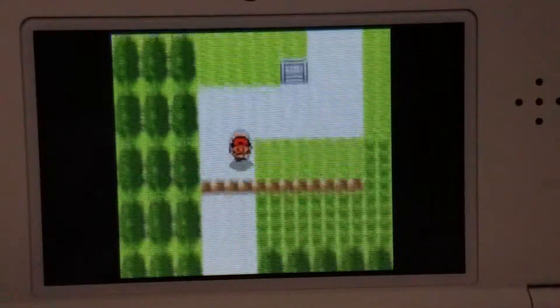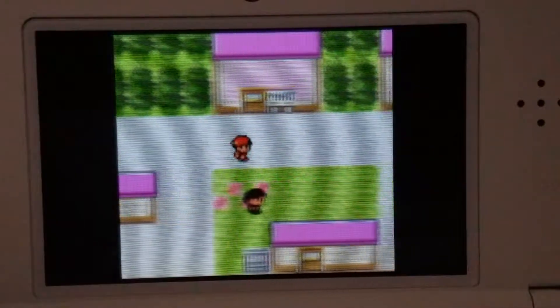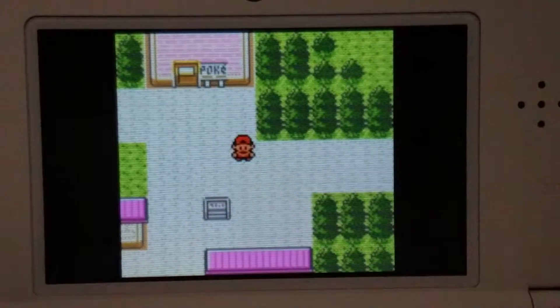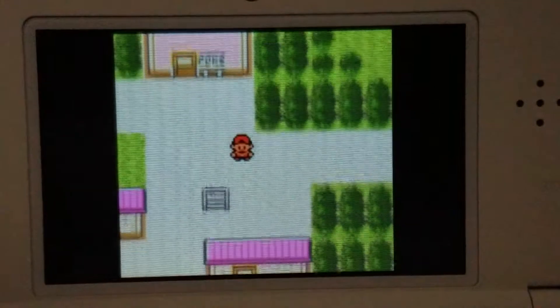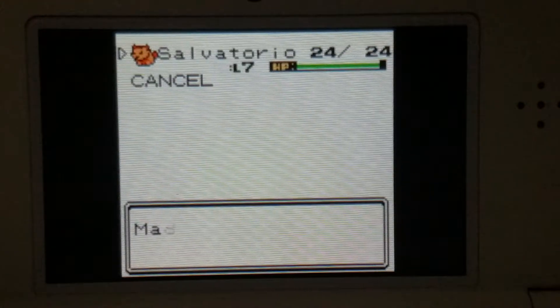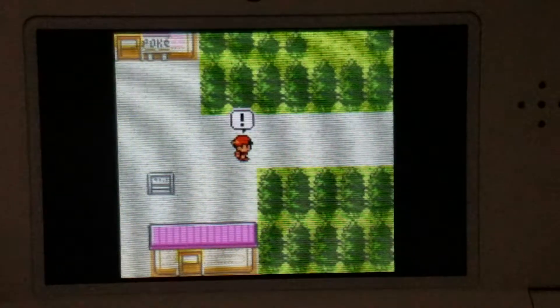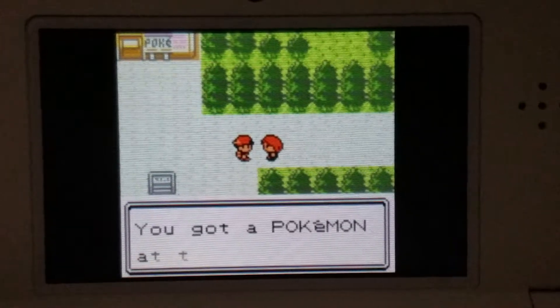So now we're going to head down. In case you took any damage, make sure you heal your Pokemon before you go out because you're about to have your first rival battle. I'm just going to check really quick — I'm pretty sure I'm fine. I'm going to put a berry on my Cyndaquil, and what that's going to do is in the middle of the battle, it's going to kick in when I'm low on health and give me 10 HP back.